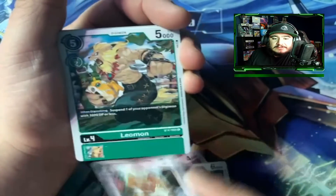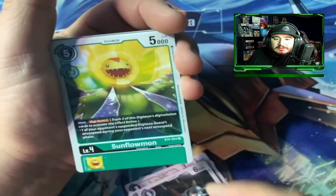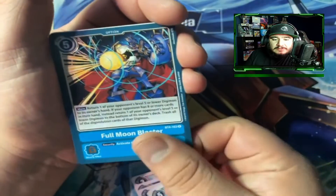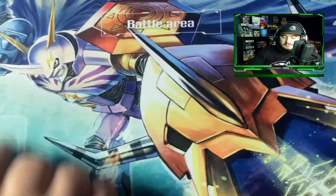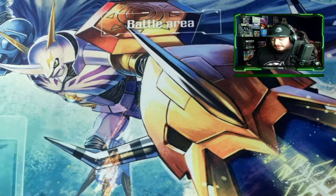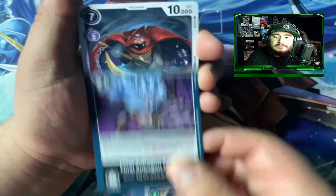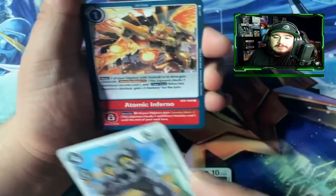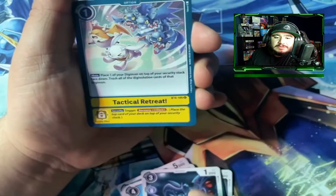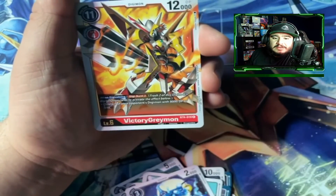Down to our last two packs — still some hope to pull another one of these awesome hit cards. Full Moon Blaster, Yoshino. And I apologize if I butcher any of these names because I'm sure I have. All right — Otomon, Otomomon, Grappliomon, Final Phantomon, Gatsumon, Atomic Inferno, Soundbirdramon, Tactical Retreat, Mishamon, Ghostmon — and Victory Greymon.